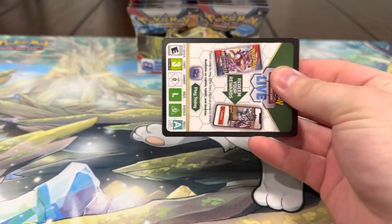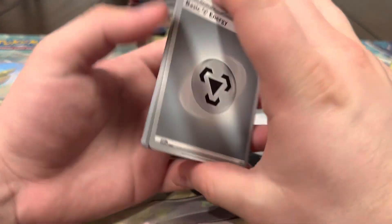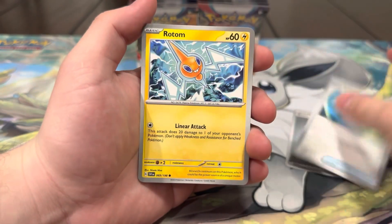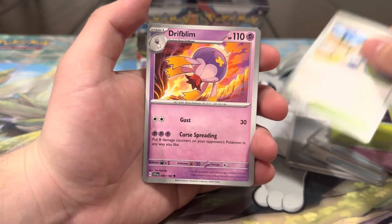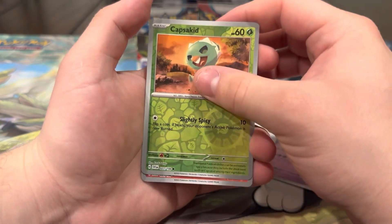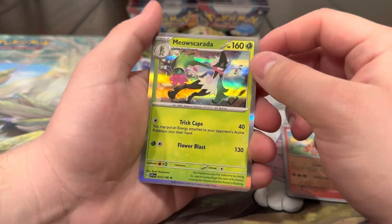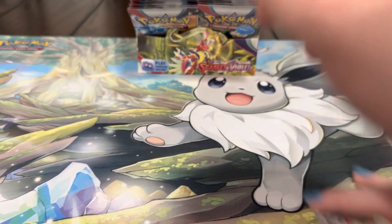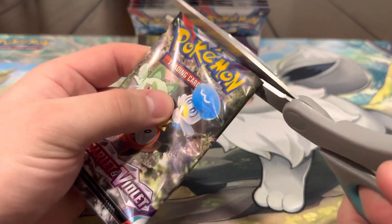Very nice — so far we've gotten two new illustration rares. Metal Energy, Pokéball, Rotom, Palpad, Flubebe, Cacturn, Mesagosa, Driftblim, Capsicid, Growlith — is that a sign we're gonna get the Arcanine? No — we got Miaoscarala. Let's keep it going, we've got about 11 packs left.